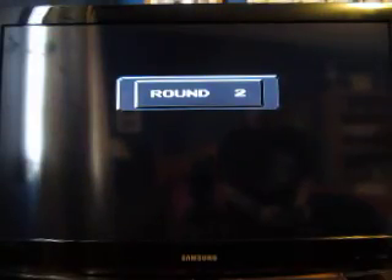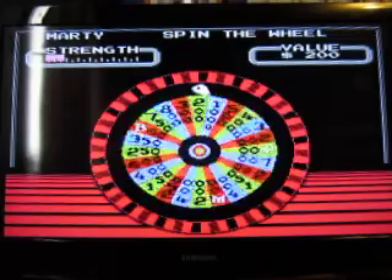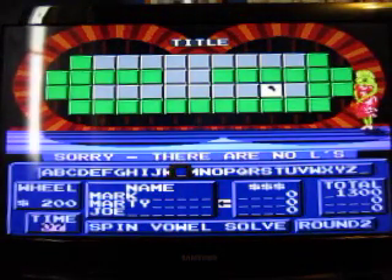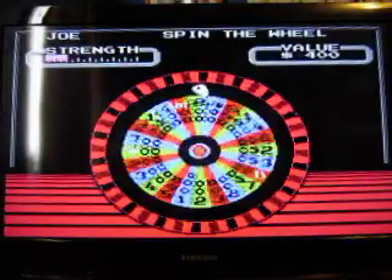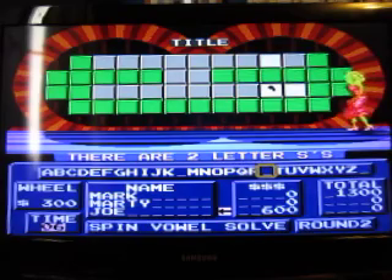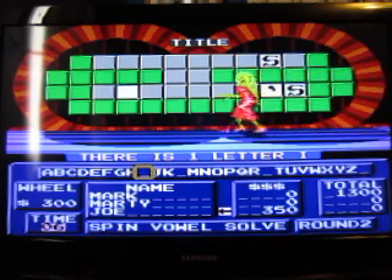And I'm going to go to round two. We need a title. And I think I might know the answer to this one already. 200 — an L, sorry, no. 300. An S — yeah, there are two S's. Find a vowel. An I — yeah, there is an I up there.